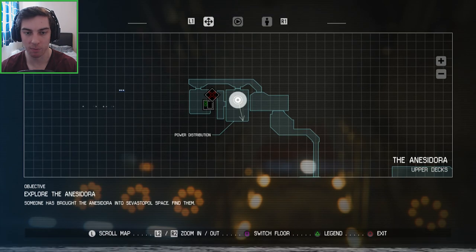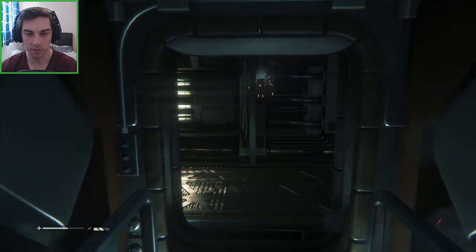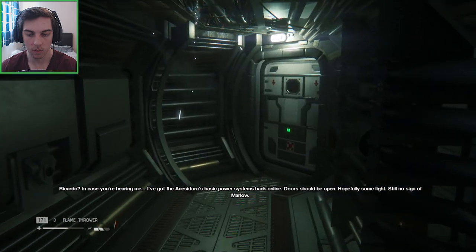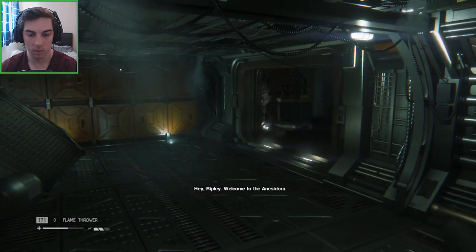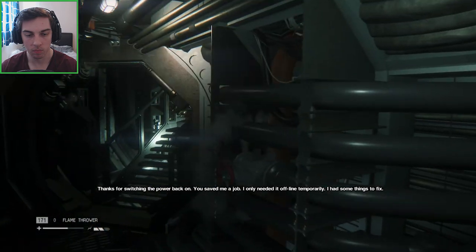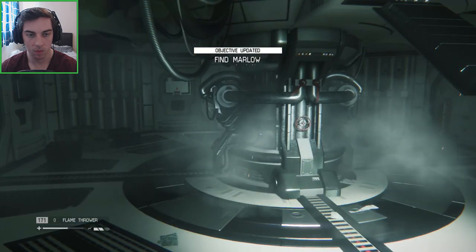Objective: explore the Anisidora. We're pressing a load of buttons without really knowing what they do. The lights have gone green and this door has opened. 'Ricardo, in case you're hearing me - I've got the Anisidora's basic power systems back online. Doors should be open, hopefully some light. Still no sign of Marlo.' Then Marlo responds: 'Hey Ripley, welcome to the Anisidora.' Marlo? Where are you Marlo? 'Thanks for switching the power back on - you saved me a job. I only needed it offline temporarily, I had some things to fix.'